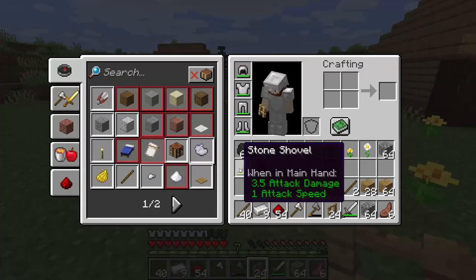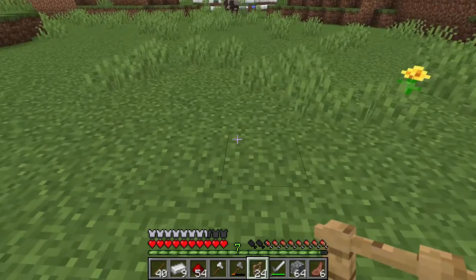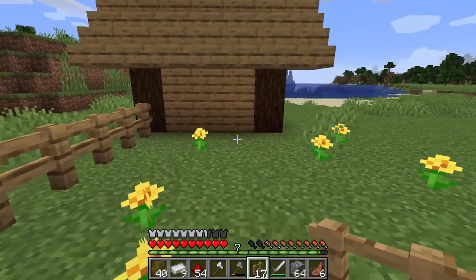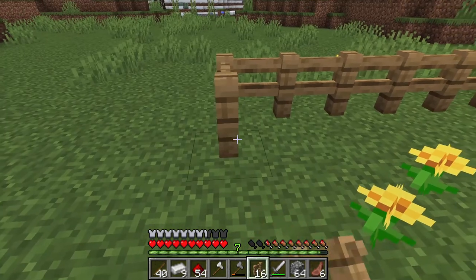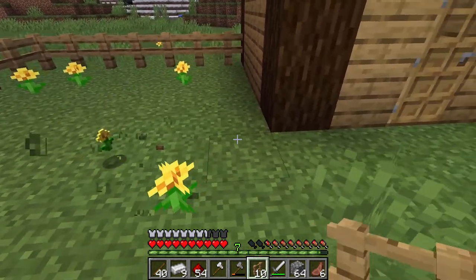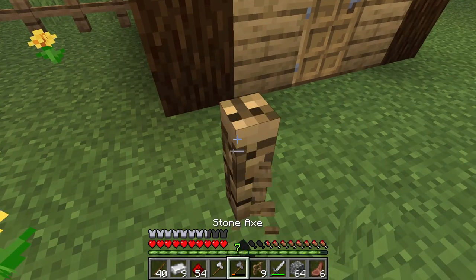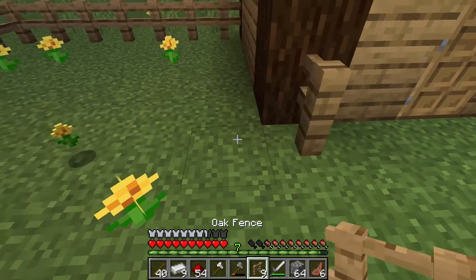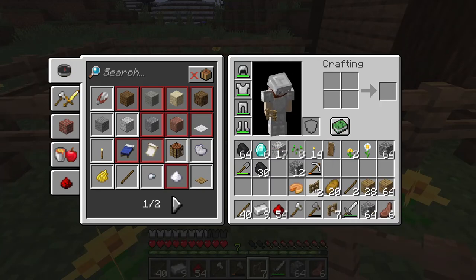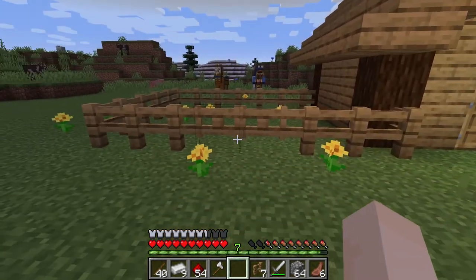Okay, I think that's good for now — we've got enough seeds. You can build these pens any way you like. I've got my fences here so let me grab the oak fence and we'll put this here. The sun's going down and there's a wandering trader again.